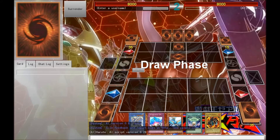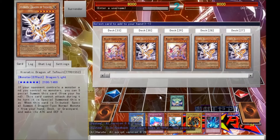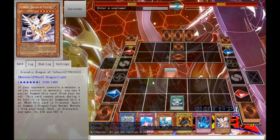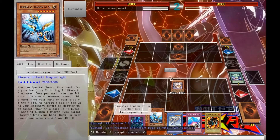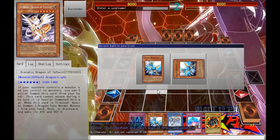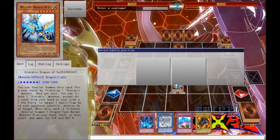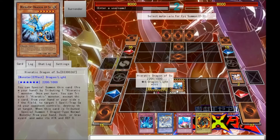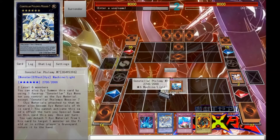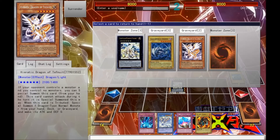Okay, a couple of cards face down. Summon Vaprodorite from the deck. M7. Monster Zone.